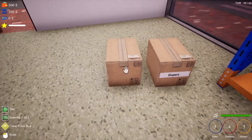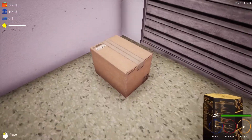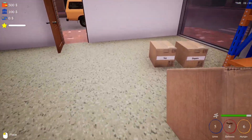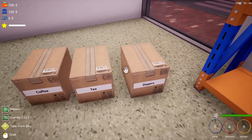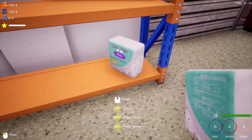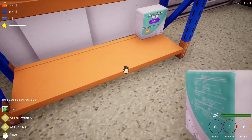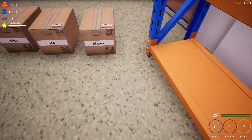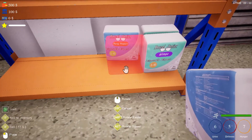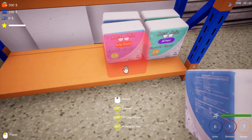Let's bring the boxes over here. Eventually we can build shelving, put walls in, all sorts of stuff. F to get things out, and left click to pick up the whole box. So we've got tea, coffee, and diapers. Interesting. We'll stock diapers down here - that's probably a good place to put those. I'm not going to worry too much about the neatness at the moment - we'll worry about that later. For now, we've just got to get things down, a little bit quick and dirty.